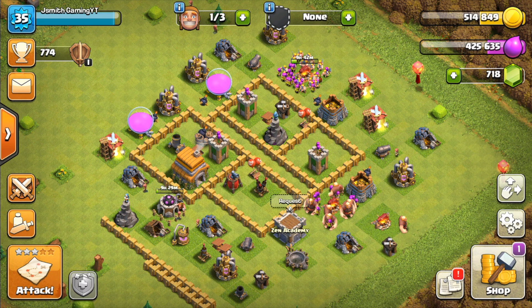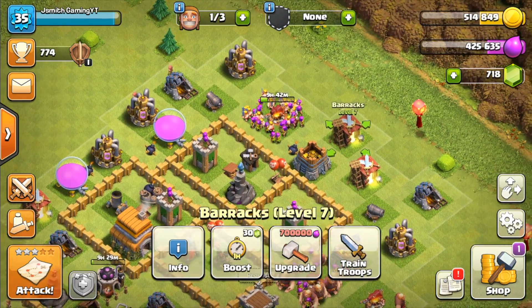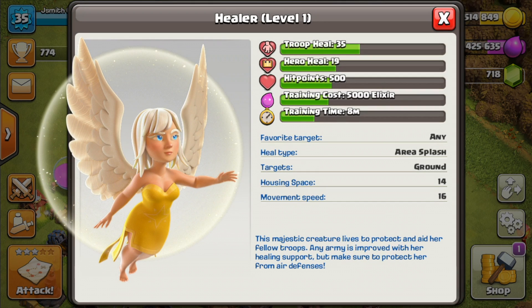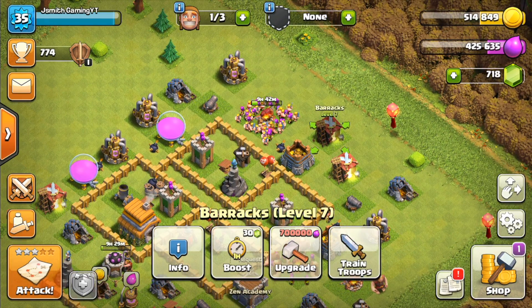What I would recommend you do next is upgrade at least 1 barracks to level 8. This will unlock the healer, and that troop is amazing. It's great when you mix it with giant-wizard and a whole bunch of different ground attack strategies. A healer is really flexible with those attack strategies, so definitely upgrade at least one — you don't have to upgrade all four, but at least one.